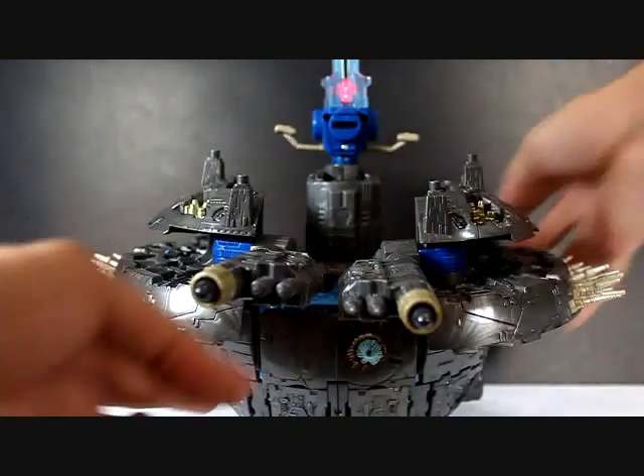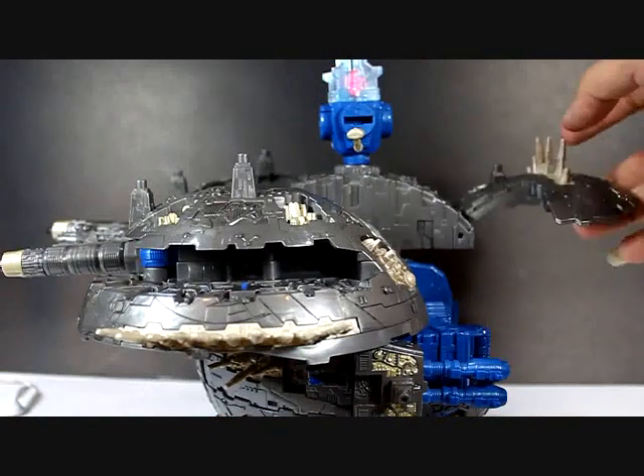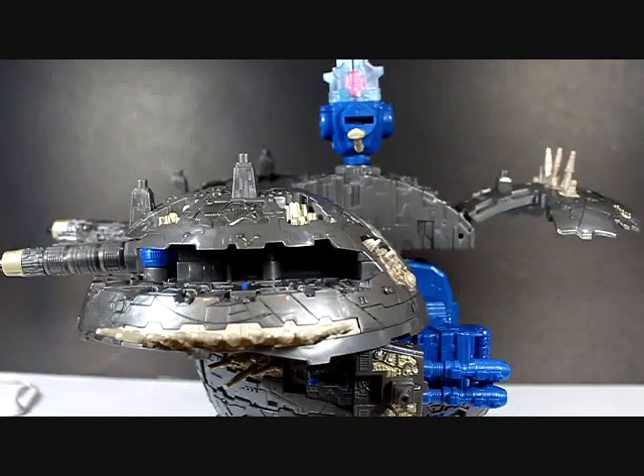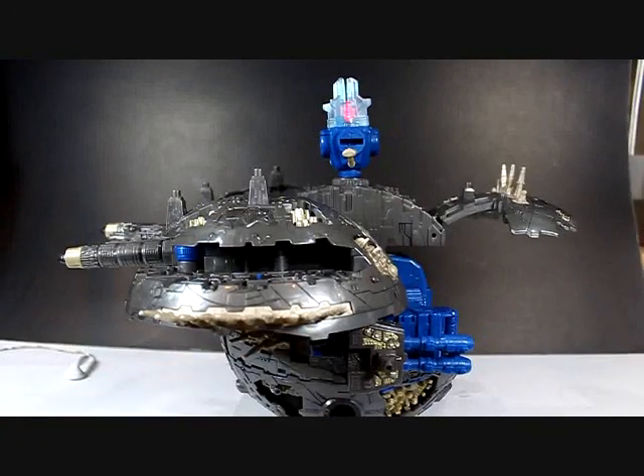And if you lift this part up, you will have Primus in his battle planet mode as seen on the back of the box. That's all for Primus in his planet mode, and let's get on to his robot mode.